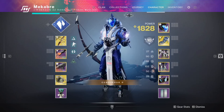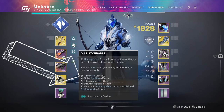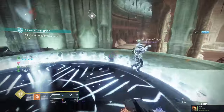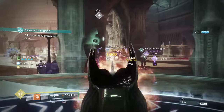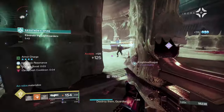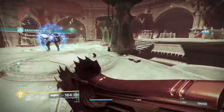For unstoppable, there are four options: Blind, Ignition, Shatter, and Suspend. These affect champion stunning without modifying your weapons specifically. It's important to note that with all these subclass verbs, many exotic weapons play into this — we'll cover that in a future video. Keep in mind some of these effects will come from weapons as well, for example Radiant being anti-barrier.